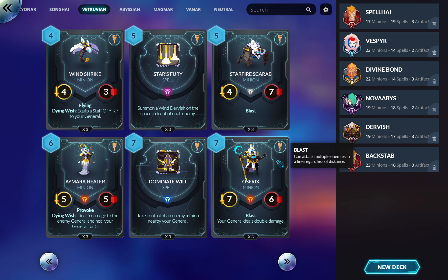Osirix — Blast and your general deals double damage. In the artifact deck this is a pretty good curve-topper and his stats and effects are just solid. I think he's absolutely playable. My problem with Vitruvian is I really don't know what their archetypes are outside of Dervish, control, and artifact — and I know you can mix and match those. I think there was a zoo variant too.